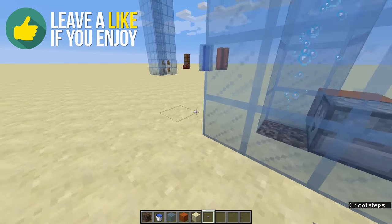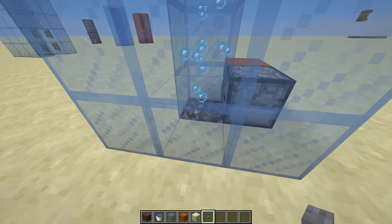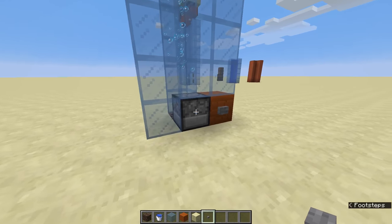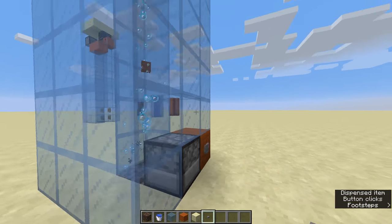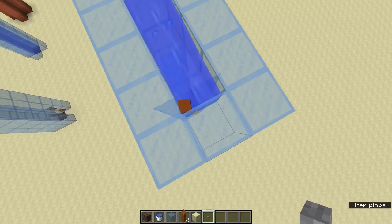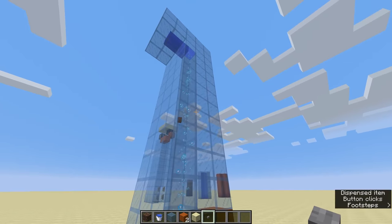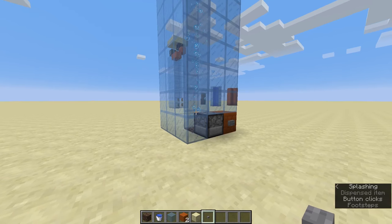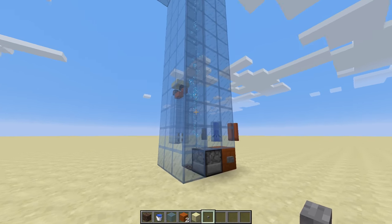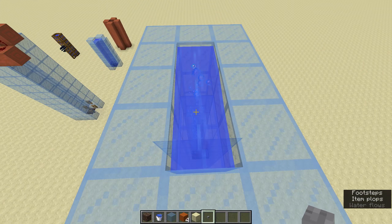So we have this very first one. We just have a 3x3 glass cube — the center is hollow, and in there we have a soul sand block and then water on top. If we place some items in the dropper and power that, you can see that the items get transported really quickly to the top. It's even quicker than a regular item elevator, and it's super efficient because you don't have to use any fancy redstone for the basic buildup. Of course, you could add hoppers and all sorts of shenanigans, but it just works.